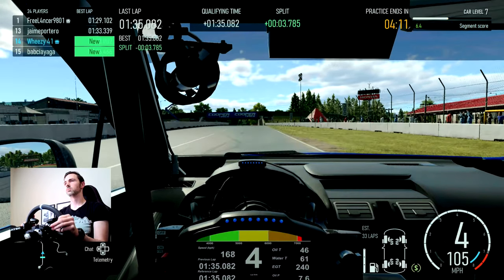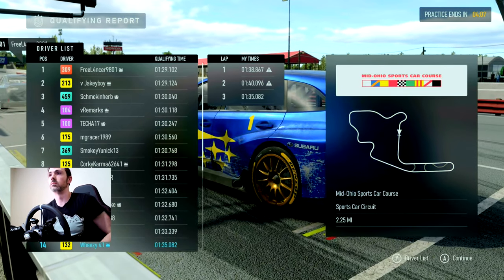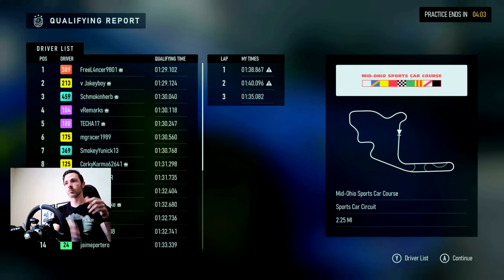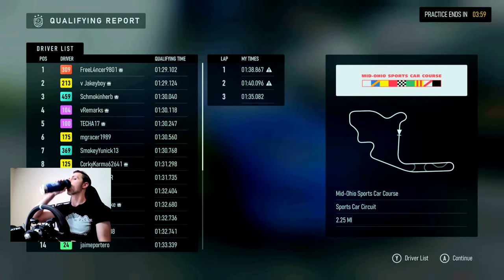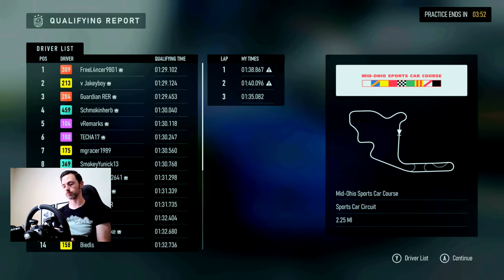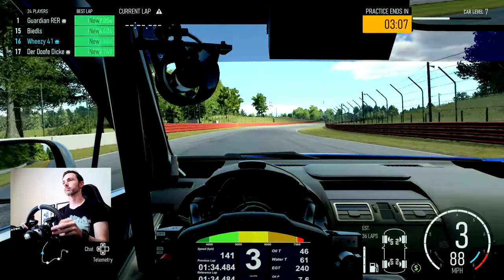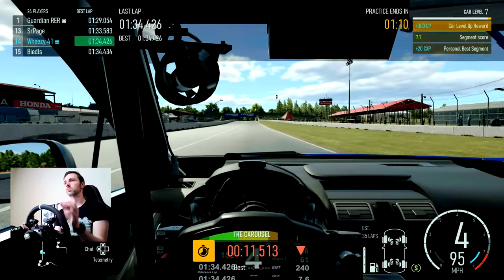Accelerating across the line — 1:35. About 0.6 off my best lap from practice, but I wanted to be conservative since I left it to my third lap to not be a dirty one, and got a 1:35.082. Not good — you can see the times, I'm not competitive. I wouldn't find out until later that really tuning is the key to this. Since most of the cars can't be modified and you can't add parts, but you can tune them — and I have not played with that yet.